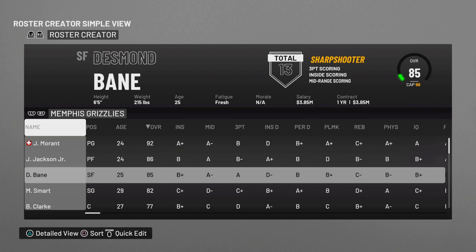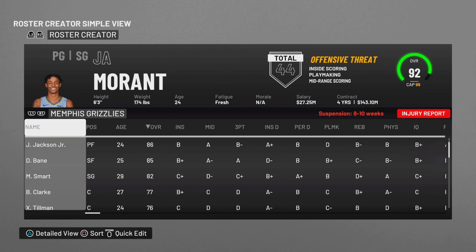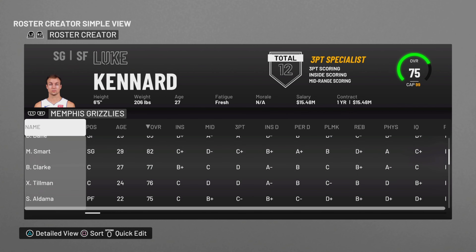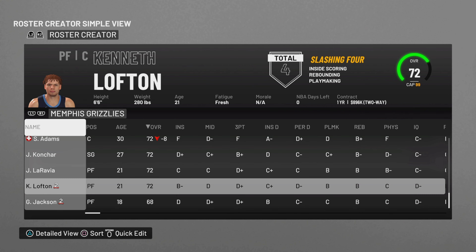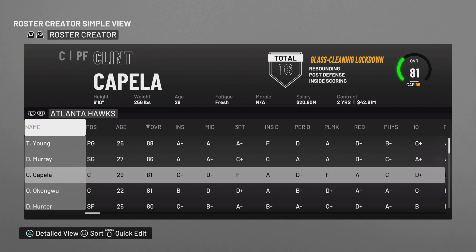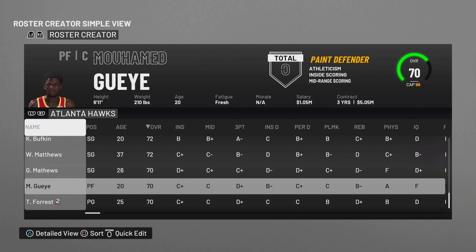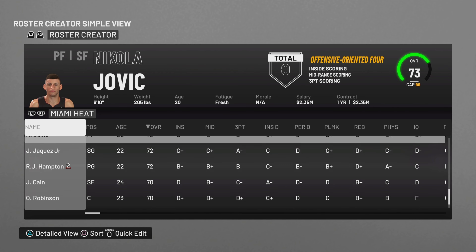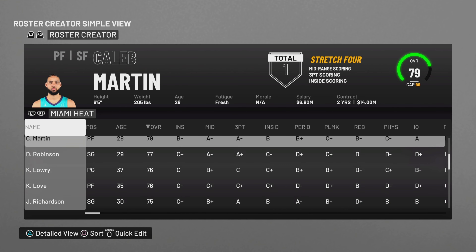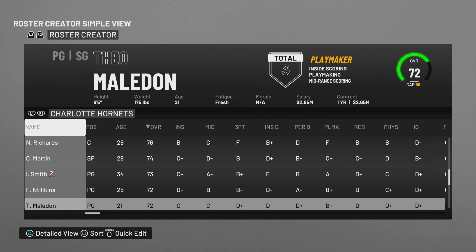Of course, they do have the James Harden trade here. The Grizzlies are missing two players in terms of injuries right now — John Morant is suspended for eight to ten weeks, about how long he'll be out with the 25-game suspension. Steven Adams is out for the year with a knee injury. The Hawks' rookies did get renamed and so far they are holding up as intended. If there are any problems when you guys download them, you'll just have to fix the names at that point.